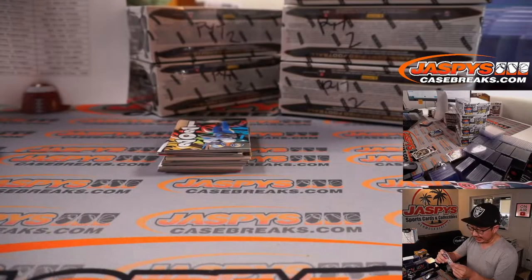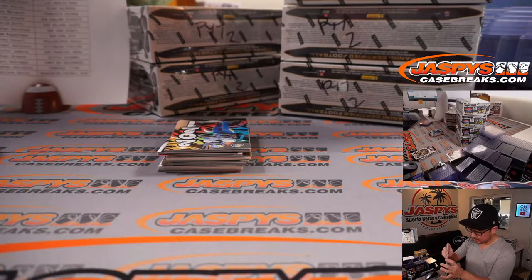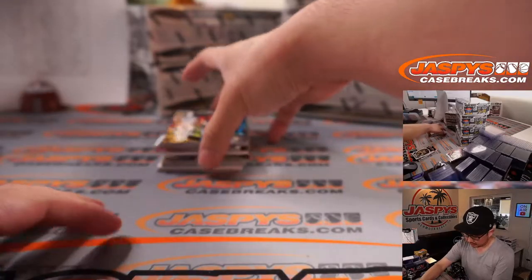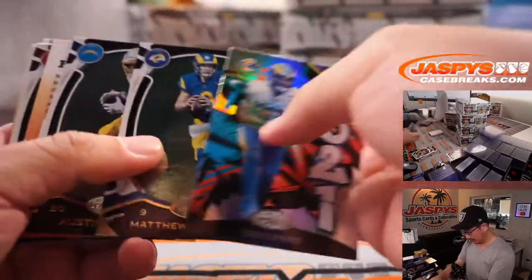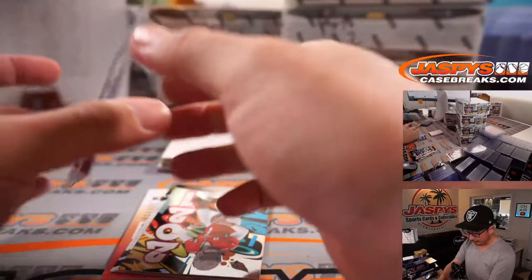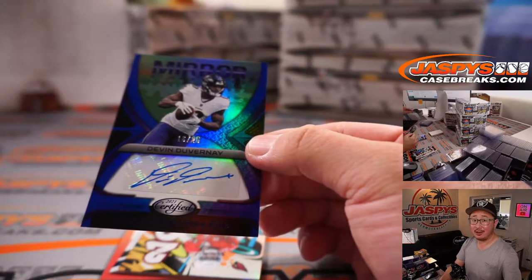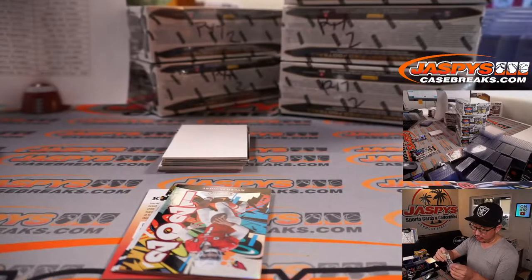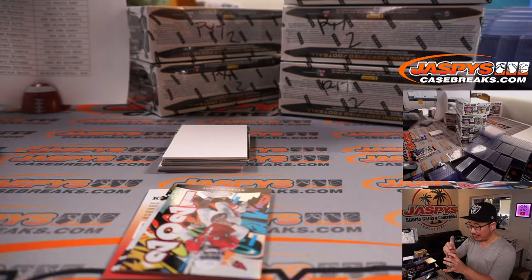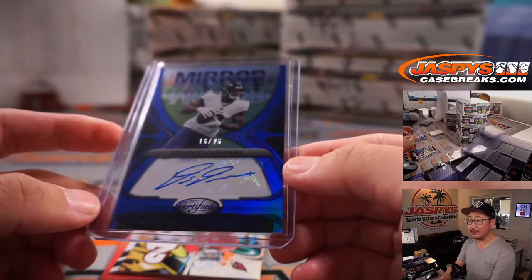Cam Akers, Stafford, Eckler — and a Devin Duvernay for the Ravens, mirror signature, 16 out of 25. Last spot Mojo strikes again. 70% of the time, last spot Mojo hits 100% of the time. SC picking up the Ravens. There you go, Steven.